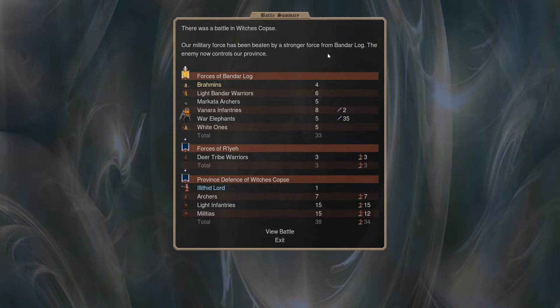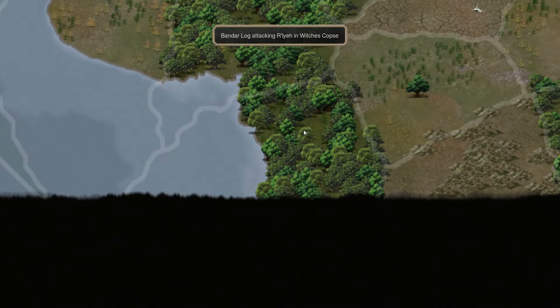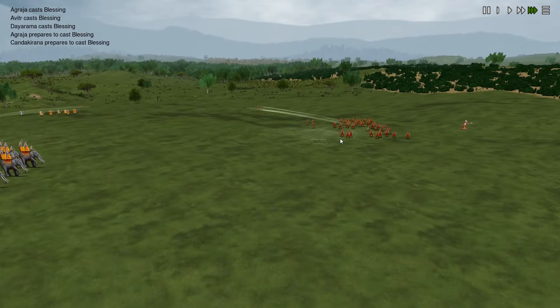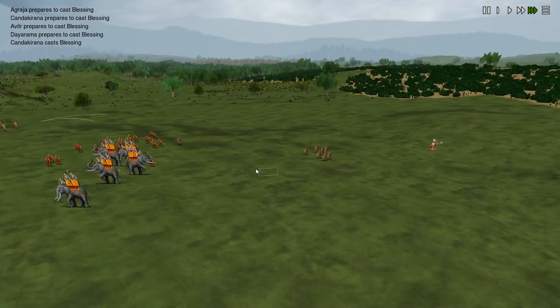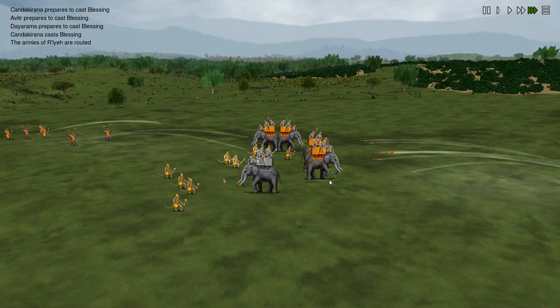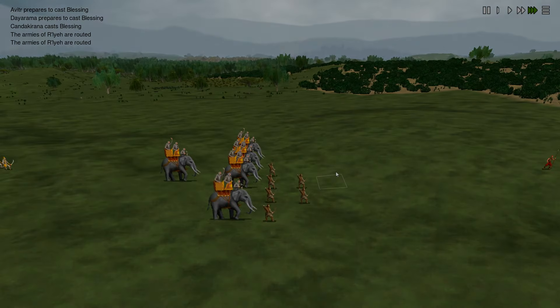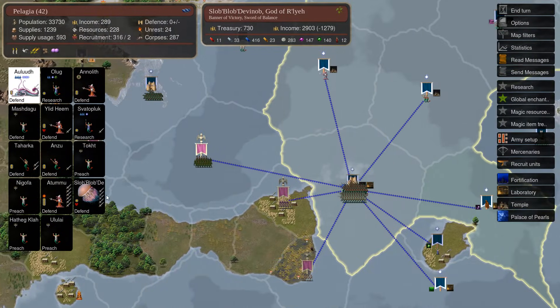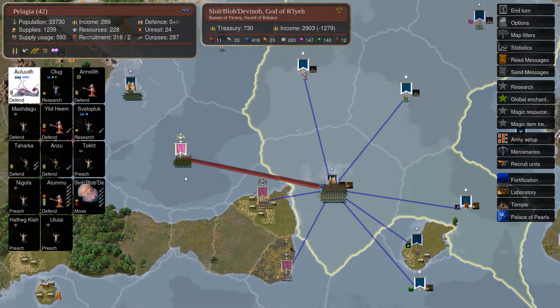I was trying to sneakily get some territory at the very bottom right against the yellow faction with a little human army I had over there. Thing was, they eventually responded - the weakness being our army isn't very good and these elephants do a number on us. We don't kill anything as they route our army. I've also got another army besieging a castle down there - we'll come back to that.